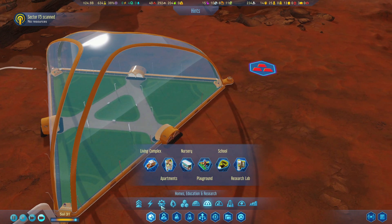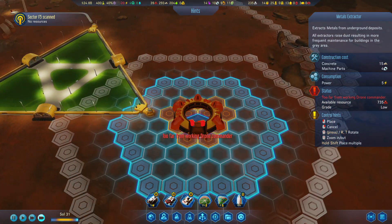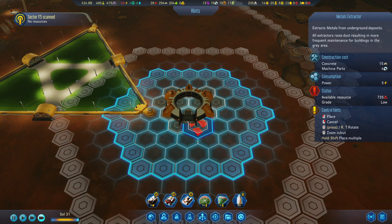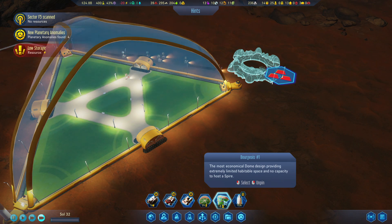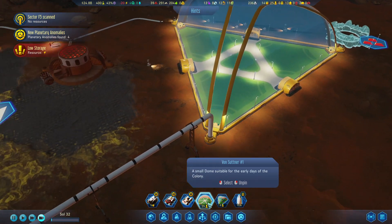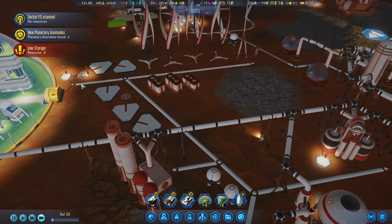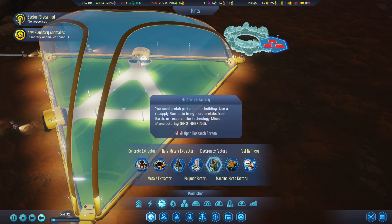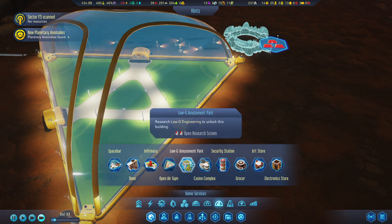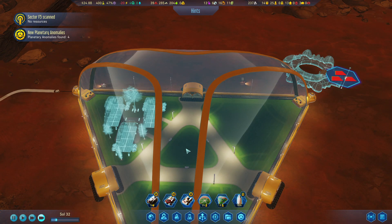This dome is gonna need — first of all, a metals extractor. Bourgeoisie 1. What a name for a dome. Low energy in storage? No, not really, we have plenty. This bourgeoisie is gonna need a living complex, that's for sure.